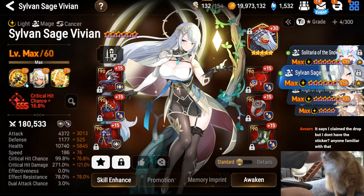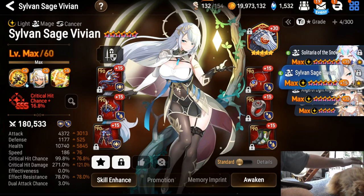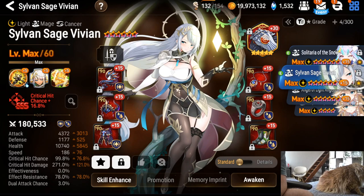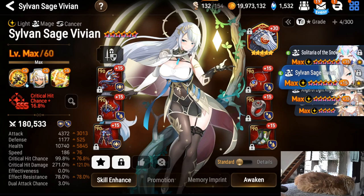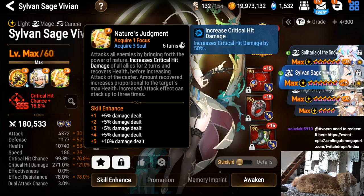To build Vivian for turn two: lifesteal is best. She's gonna die if she gets slapped too much, so you want her somewhat fast — at least 185 speed, ideally 185 to 200. ER is optional but nice; if you don't go ER go immunity. At least 11k HP, at least 1.1k defense, and as much damage as you can — minimum 4k attack and 250 crit damage. Prioritize attack over crit damage because she boosts her own crit damage.